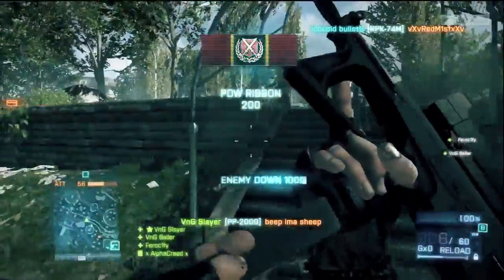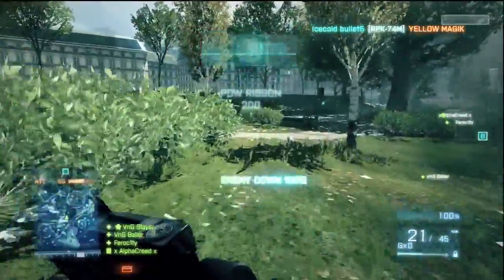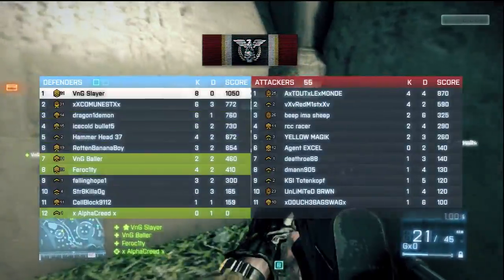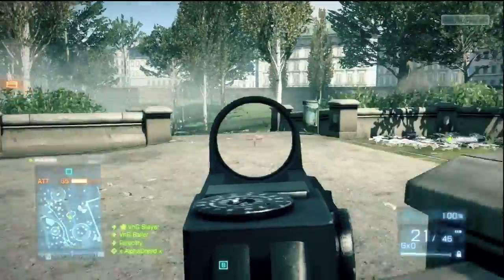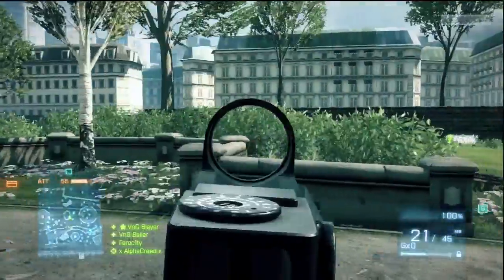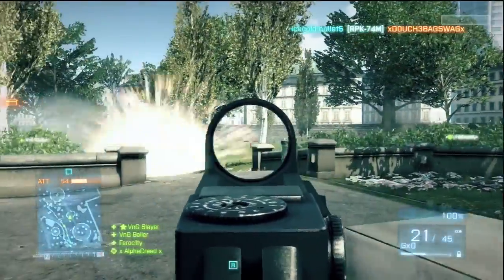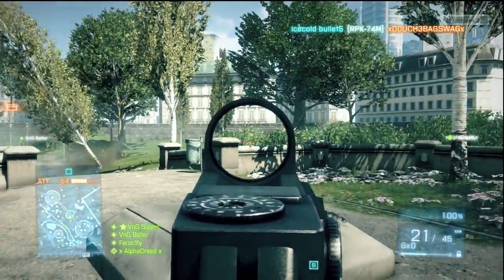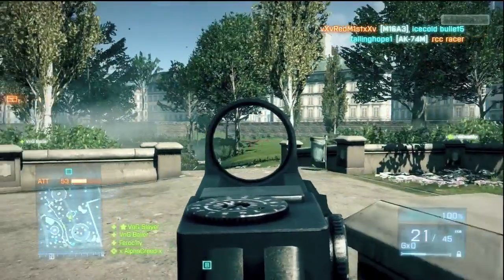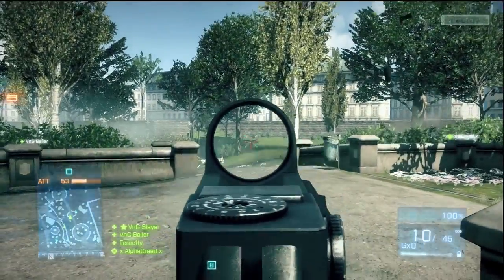The beta does have a few glitches though. Sometimes when you try to jump over walls, you won't jump over them. Another glitch I've had is I throw a grenade and then it says I didn't throw it at all, and then I suicide myself — that does piss me off a little. Sometimes I also spawn and my screen's all blue and I can't hear the map, but it's the beta so I'm not gonna make a big deal about it.